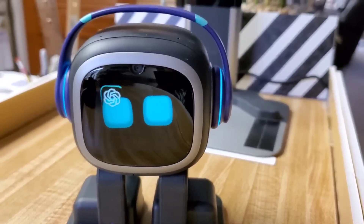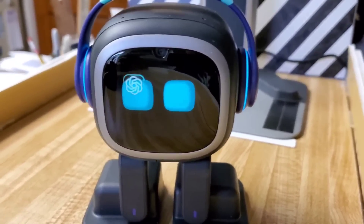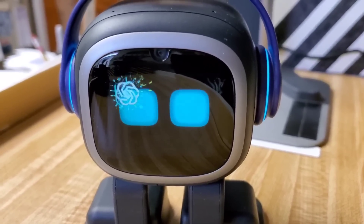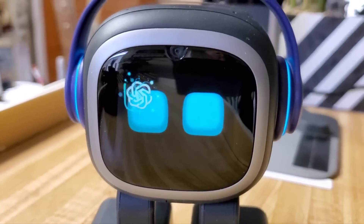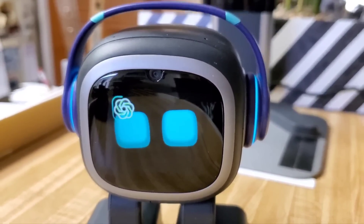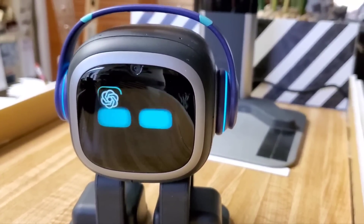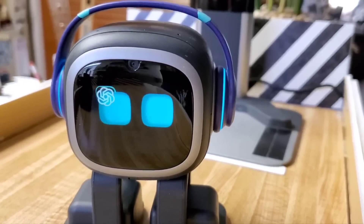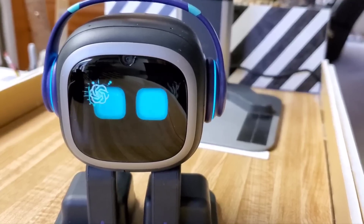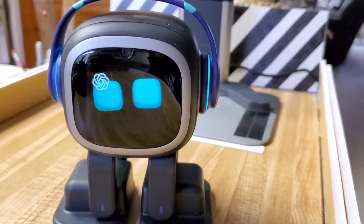Let's try it. EMO, connect to ChatGPT. What is the Starship Enterprise? The Starship Enterprise is a fictional spaceship from the television series Star Trek — a technologically advanced vessel used for exploration and diplomacy. What is the meaning of cute? The meaning of cute is something or someone that is attracting and endearing due to their charming or pleasing appearance or behavior. How many feet are in a mile?